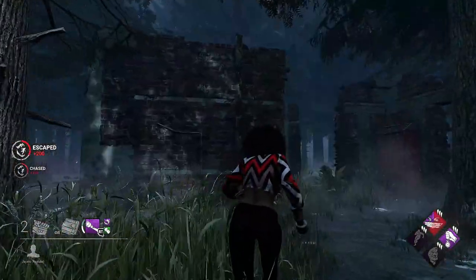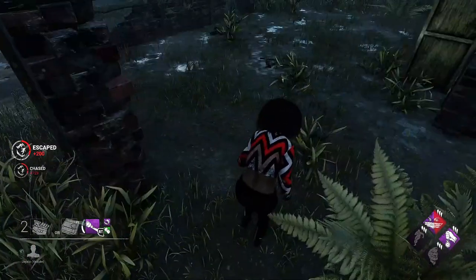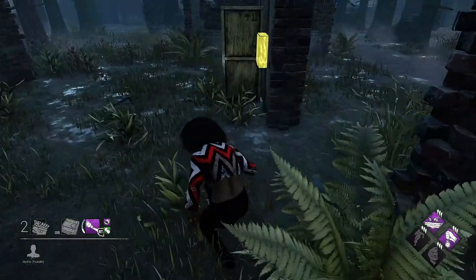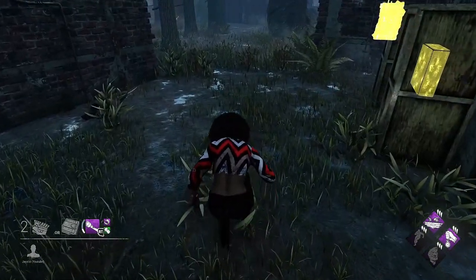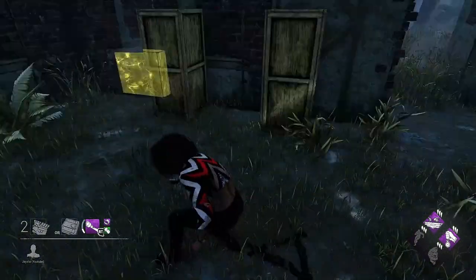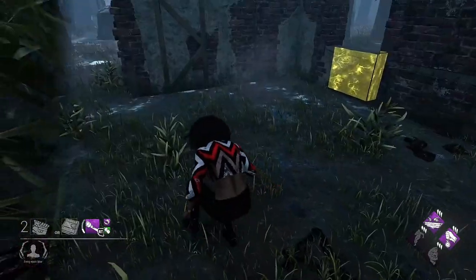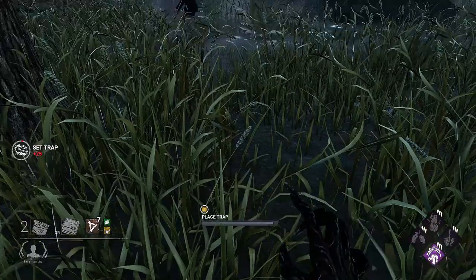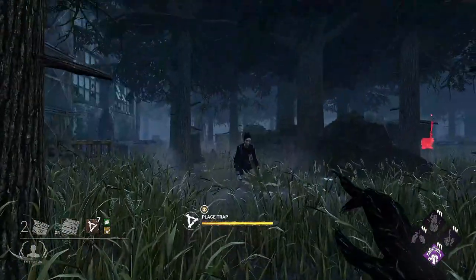A few things to be aware of: traps only activate if the survivor walks or runs over the area. However, if the survivor is crouched, they can pass without setting the trap off. Survivors can also counter traps using a flashlight — if a survivor shines a flashlight on a trap, it will be revealed to them and also destroyed.